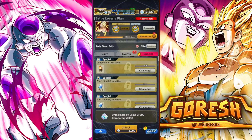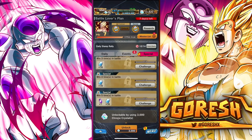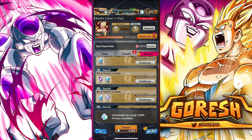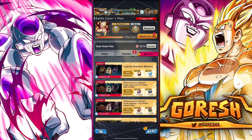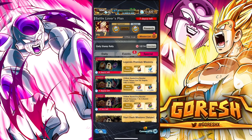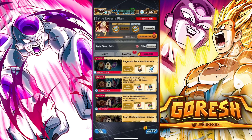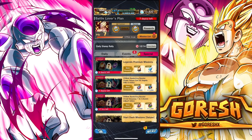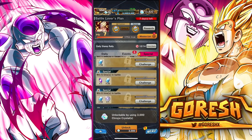Assuming you complete all the missions — which you definitely should if you buy this — you're going to get 600 Legends Limited Multi Z power and 300 Erasers. The rewards screen shows each mission's main reward individually, so let's tally them up.